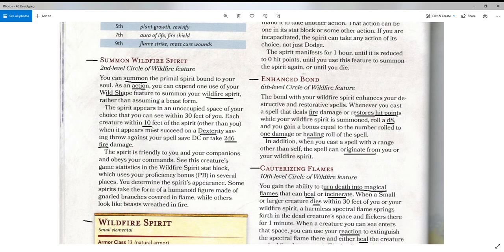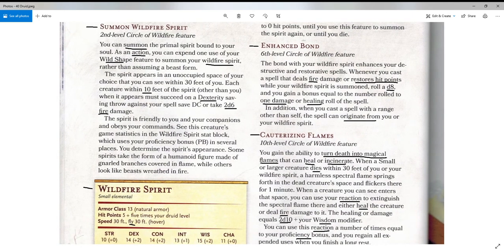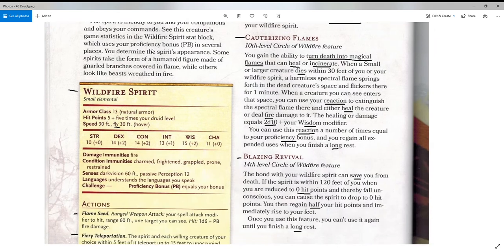So just the act of summoning it can deal 2d6 fire damage to opponents within 10 feet of the spirit. The spirit is friendly to you and your companions and obeys your commands. See this creature's game statistics in the wildfire spirit stat block, which uses your proficiency bonus in several places. You determine the spirit's appearance — some spirits take the form of a humanoid figure made of gnarled branches covered in flame, while others look like beasts wreathed in flames. It looks like it could be animal or plant, and it appears in a sort of fiery explosion.